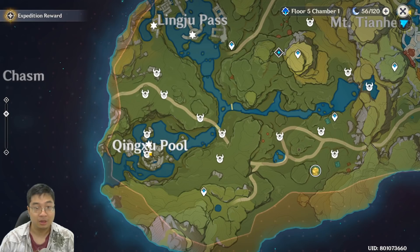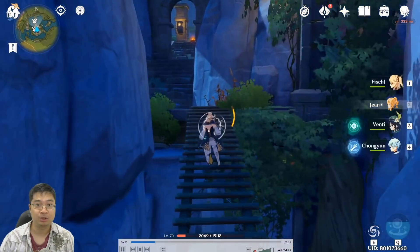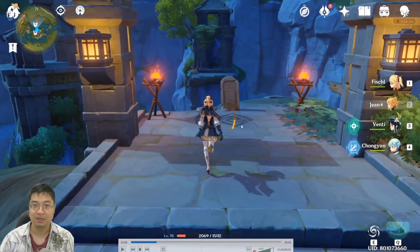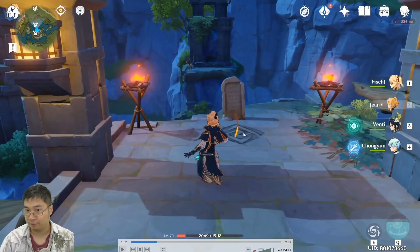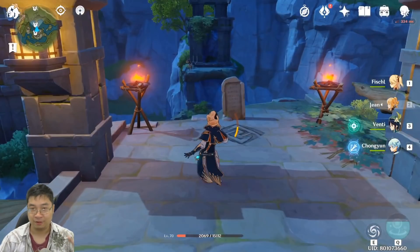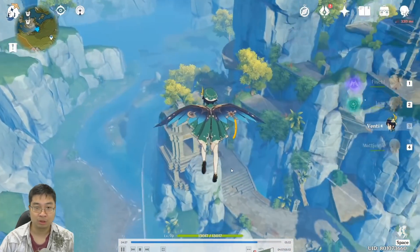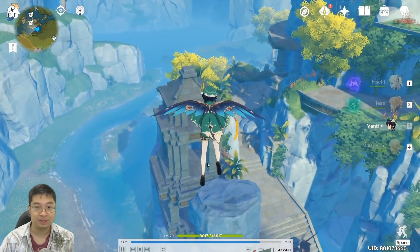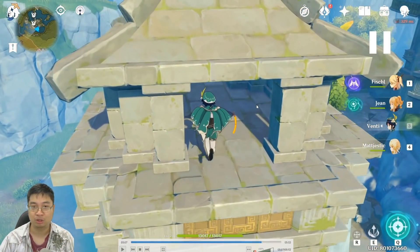Coming over to Chihu Pool, as you run up onto the high ledges you'll come across a little stone tablet and a geo sign. Reading the stone tablet prompts you to find five geo signs, and by activating them with a geo character you can find the first treasure. Most of the geo signs are located within the small temple statues in the area — usually on the roof of the temple, with one on the bottom.